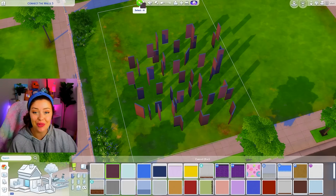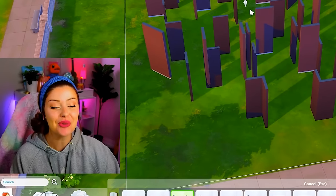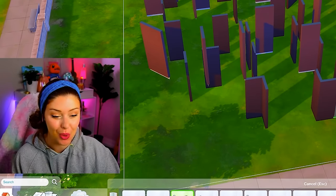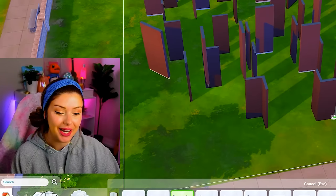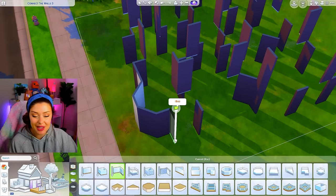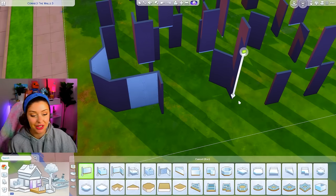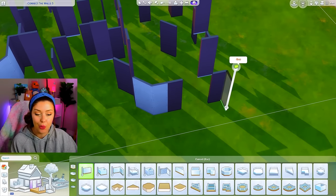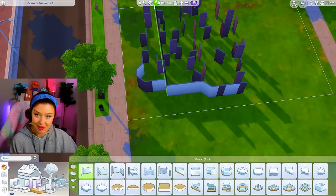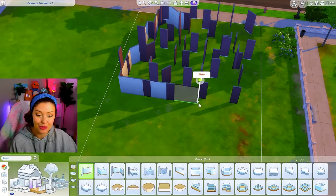Once all of the walls are covered with paint, I'm going to go in with my wall tool and use the custom room tool. By the way, I don't have the curved walls yet — The Sims 4 is coming out with curved walls very shortly but I don't have access yet. The rules of this challenge are that you just connect and make rooms from the walls that are already present, without being able to delete any of them.